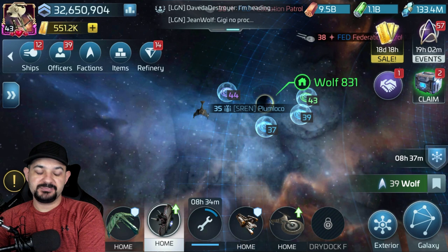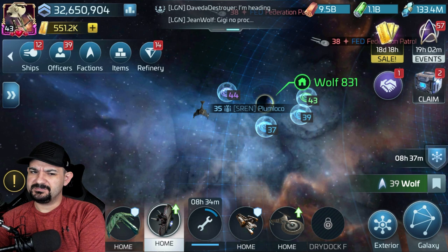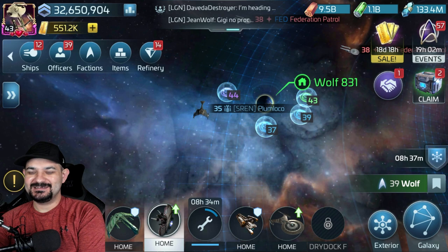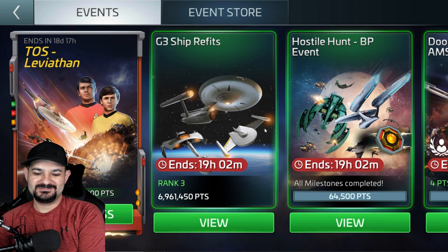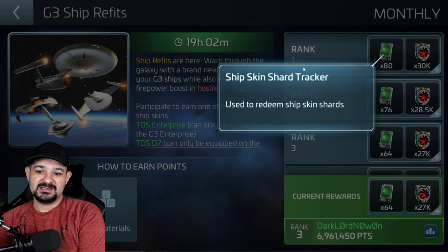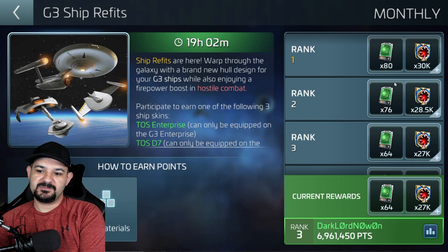So we have our new refits — no one has them yet besides maybe one person. Anyway, how do you equip skins, how do you even get them? Let's look at the events. In these events the G3 refits are a spend event — it's a G3/G4 spend — so hopefully they'll have more events down the line where you don't have to spend as much. A skin costs you 80 ship skin shard trackers.